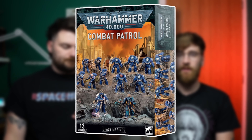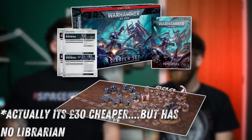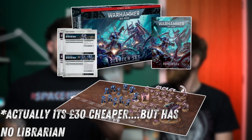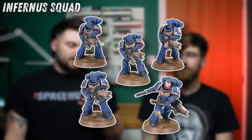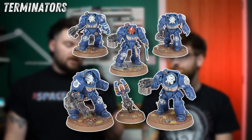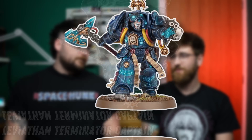The new Space Marine box has only 13 minis. You get all of this in the Start Collecting box for five or ten pounds less. In this new one you get five Pyroblasters, five Terminators, a Terminator Captain, and a Terminator Librarian. That's awful — a hard, hard pass. That's like neglect. New phone, who dis.